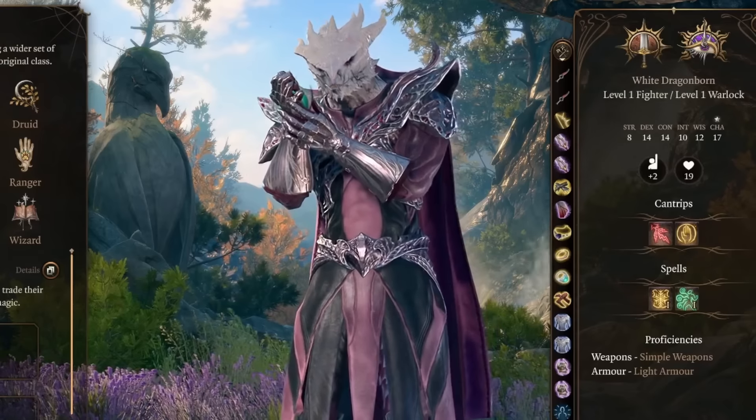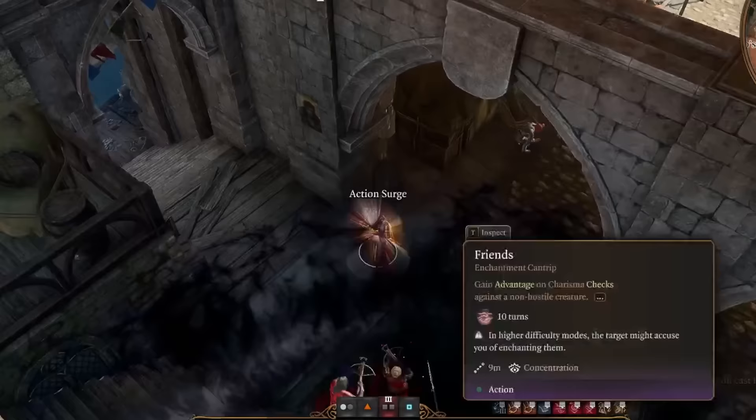Fellow Eldritch Blast enjoyers, did you know that as a spellcaster you can get the widest critical hit ratio in the game, naturally getting critical hits on a spell attack roll of 13, and as low as a 12 while hiding? My name's Myotis and I'm going to walk you through this Great Old One Warlock class build.